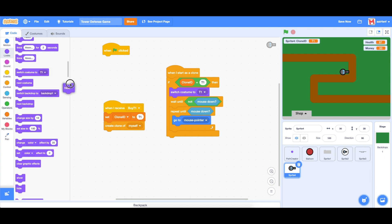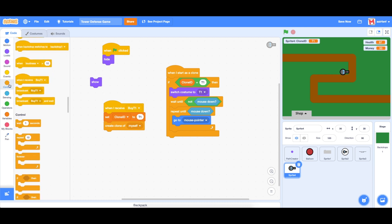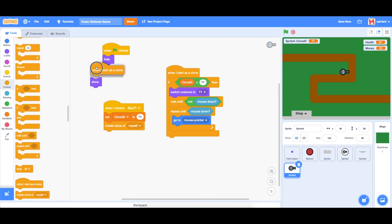To fix the second issue, that's very easy — go to when flag is clicked and simply say hide. Then when I start as clone, we show. We're going to do that for all the clones.